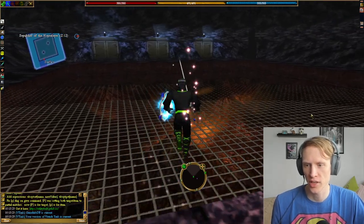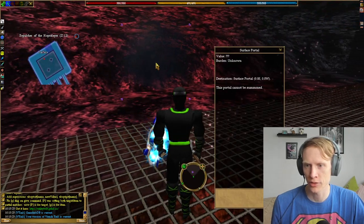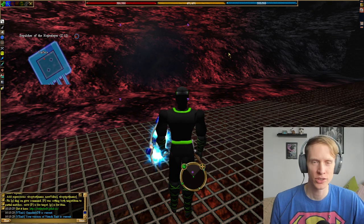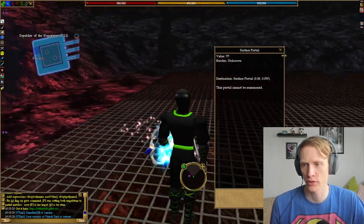All right, so you'll be portaled into a safe drop. There's a surface portal and you really want to be careful not to go into it, because if you go out you're gonna have to make a whole new portal gem again. It's actually a pretty cool looking surface portal.